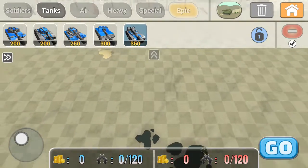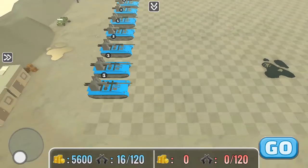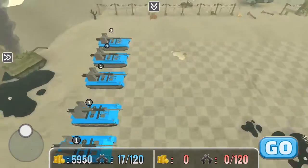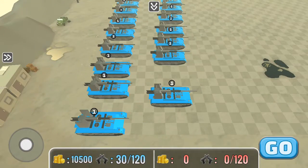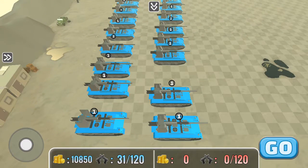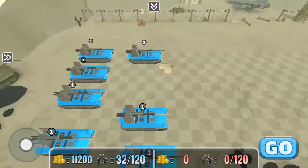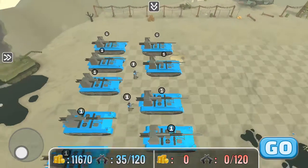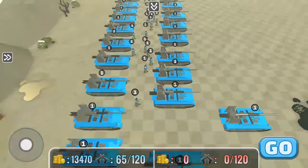A new strategy is tried — a full-fledged super tank force. The super tank force, the FTF, has been formed. It's a strategy where pretty much tanks and some good old infantry go at it.